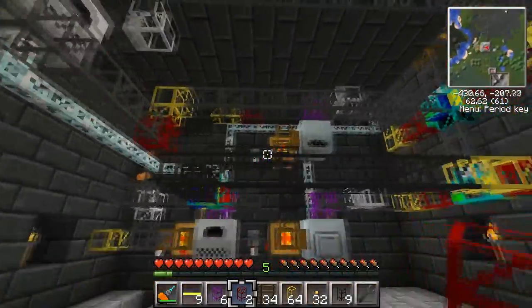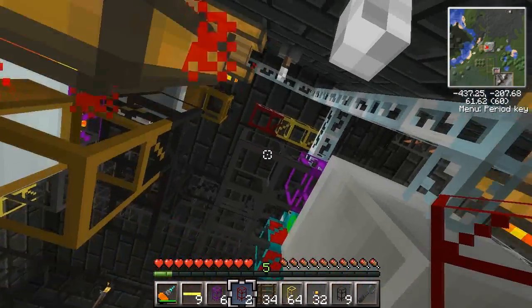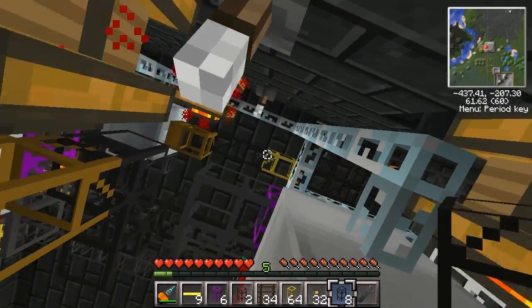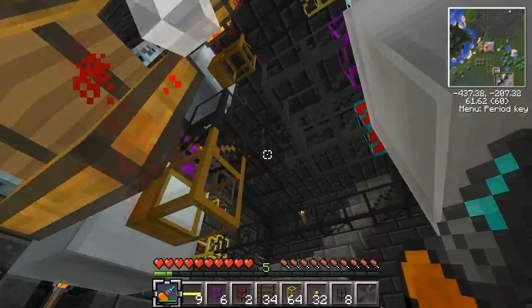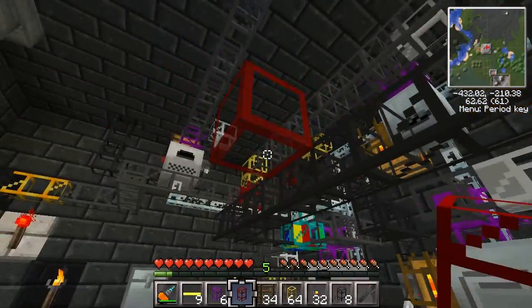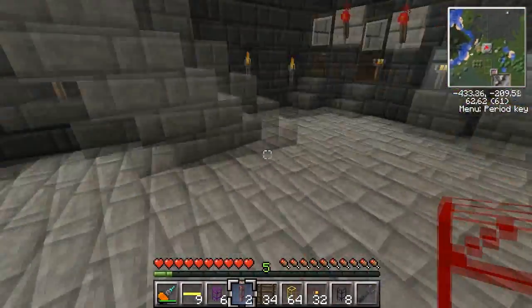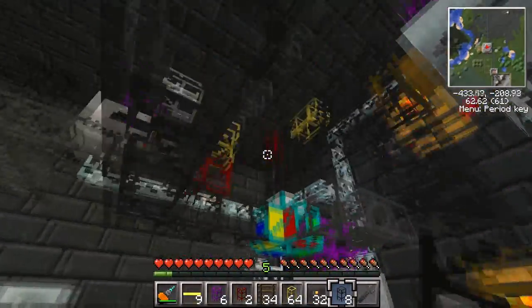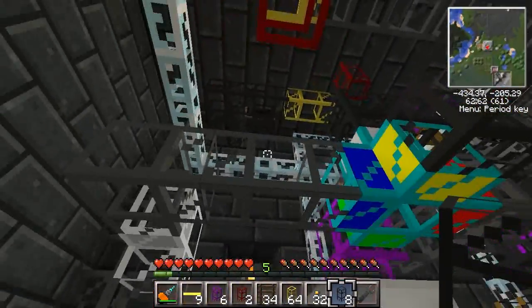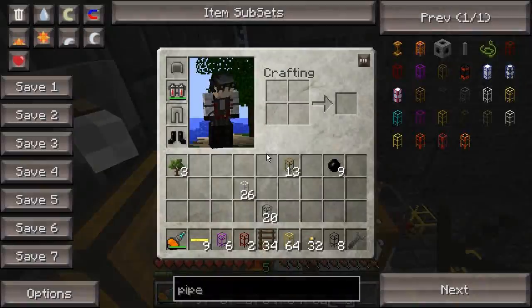There's no way for me to get up there right now. Unfortunately, I think we're going to have to leave that one be because I don't want to dismantle all this just to get a piece of piping. Is there any other way we can do this? I could throw up a piece of iron pipe.